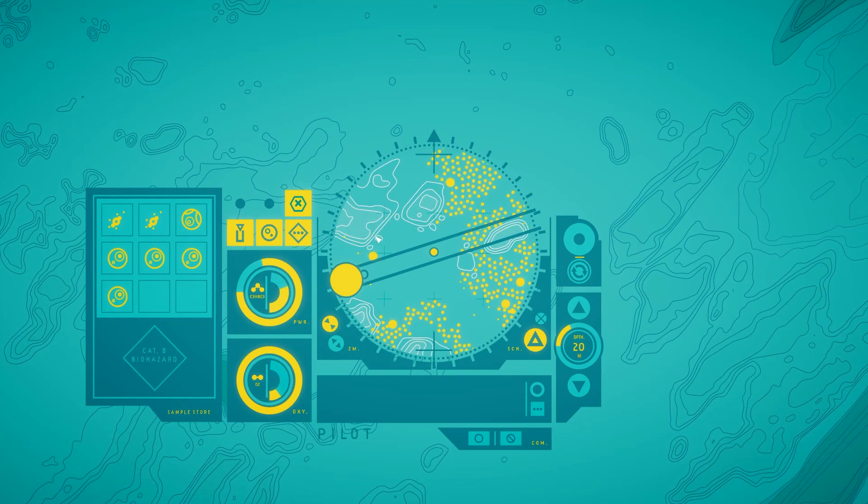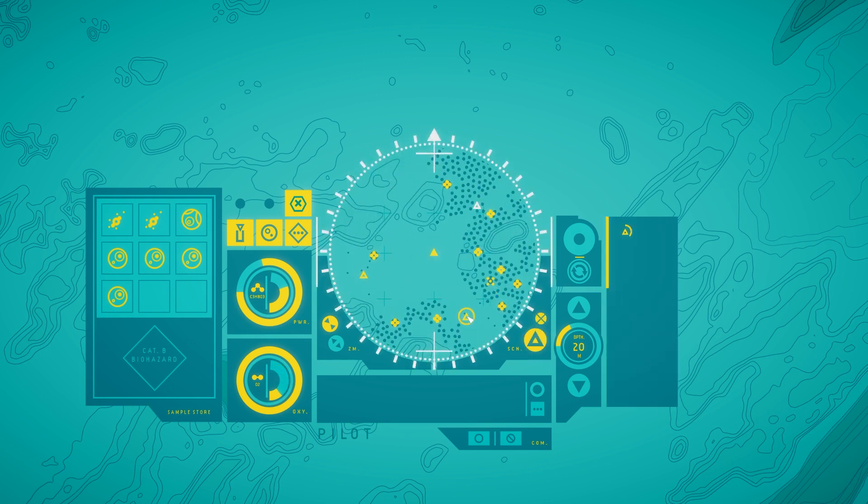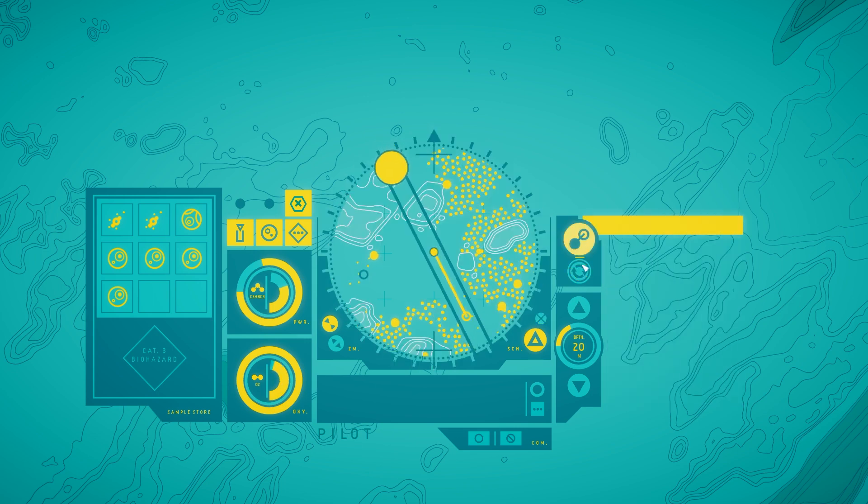Notebook-esque illustrations. Spore clouds. The relative calm of this basin means the water is clogged with spores released by the larger stalks.